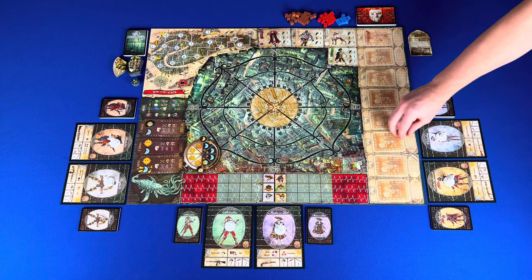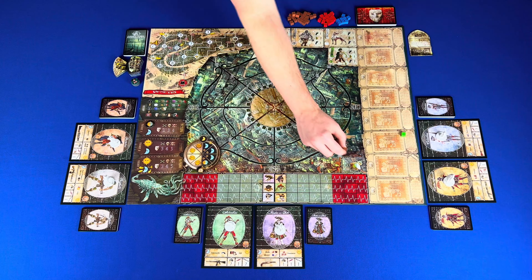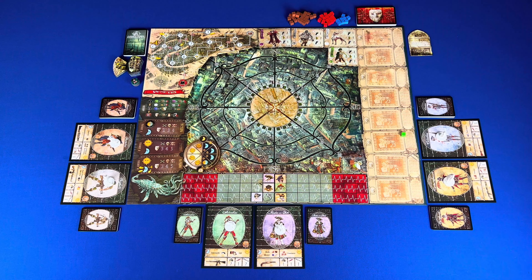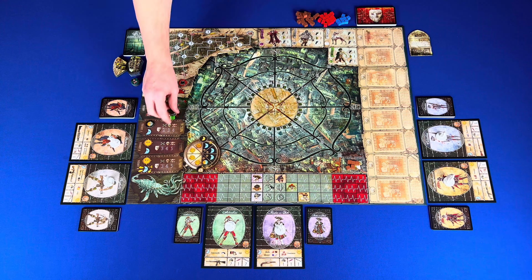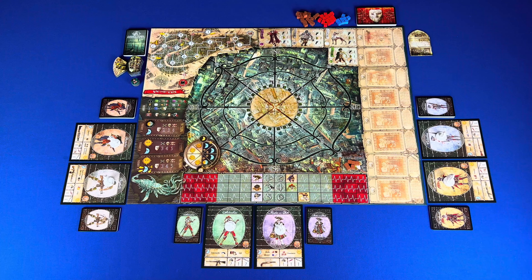You would resolve for each character in activation order: draw one cube and carry out effects based on the color, then choose to keep looking or hide. If you continue for the third time in a row, you would draw a boss card, gain stress, and then draw an item card or gain a barricade. For the scenario, it is recommended that you start with the Plague in Venice for your first game. Instead of step fifteen, you would resolve exceptions on the scenario sheet.